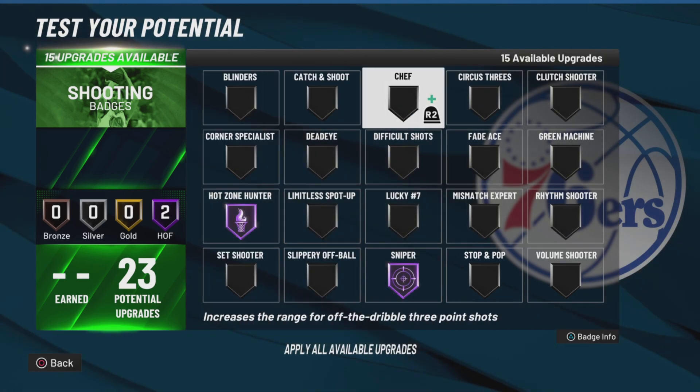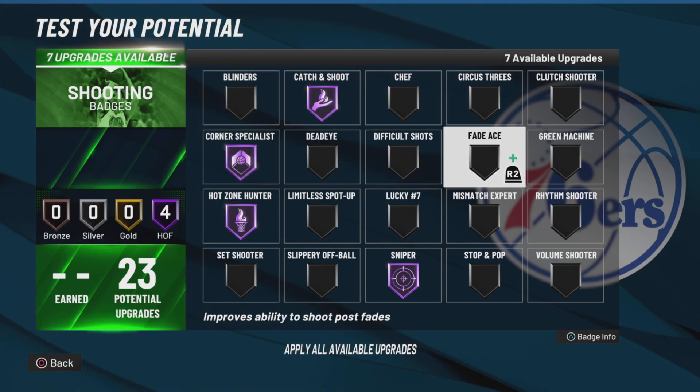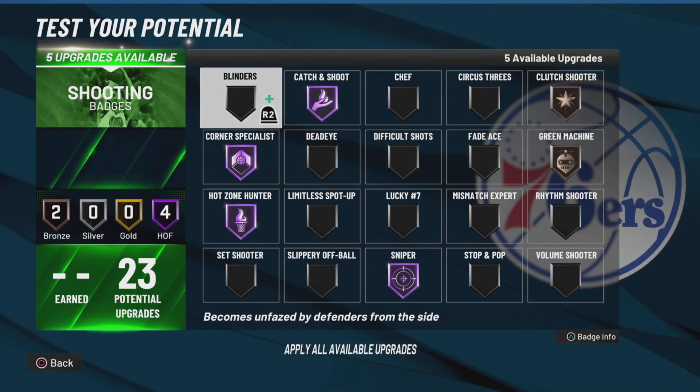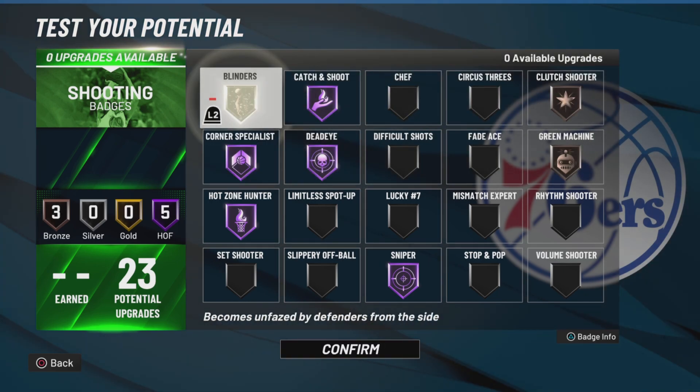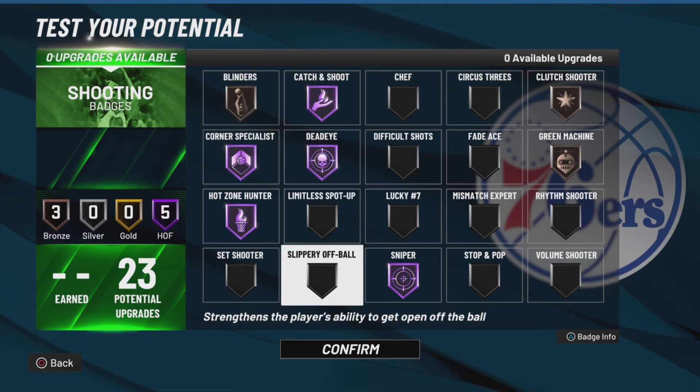I can't stress enough how many times I use these spot up badges. This is what I usually run: Corner, Clutch, and then Deadeye. I feel like Deadeye does help me a lot. Obviously it's all up to you.